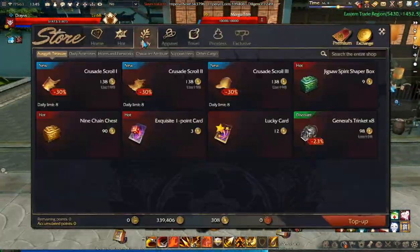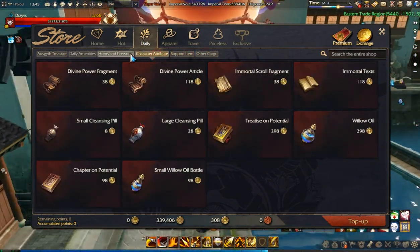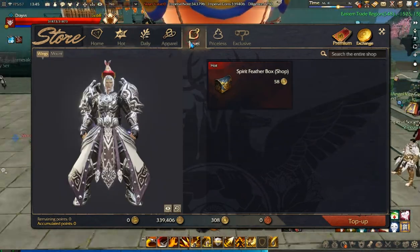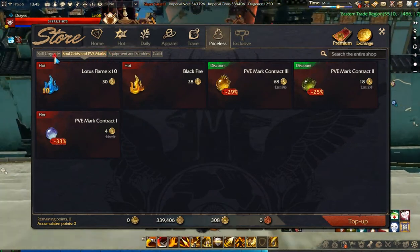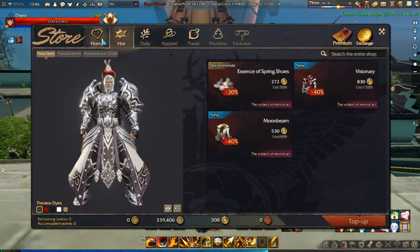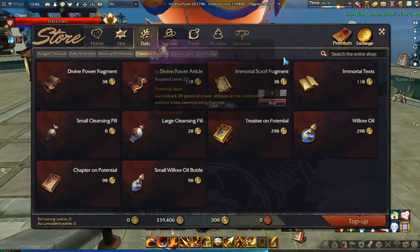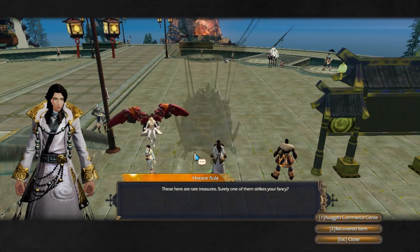You can also find these items in the cash shop, I think — let me check. No, I was mistaken. I assumed they should be there but I don't see them anywhere in the shop. Well, it doesn't matter — you can buy this from Harassi Aula.